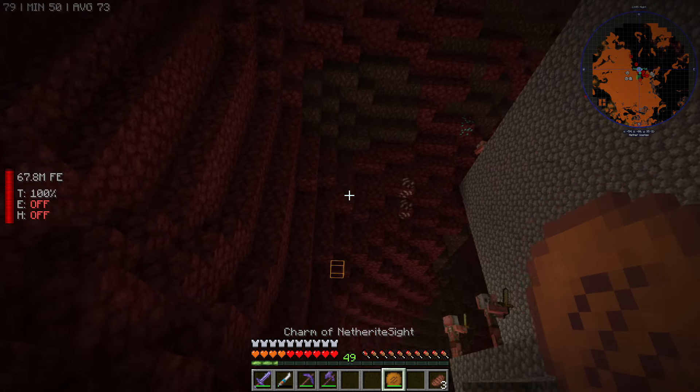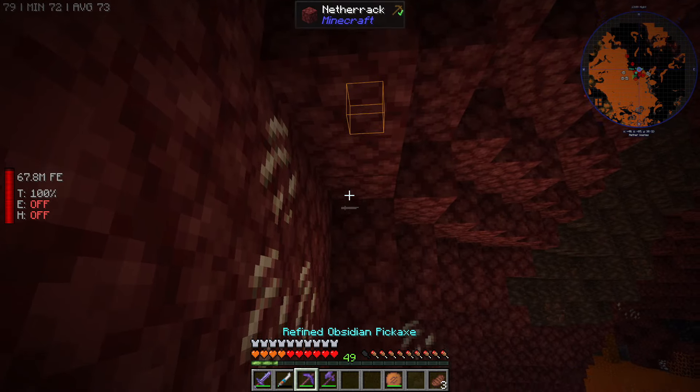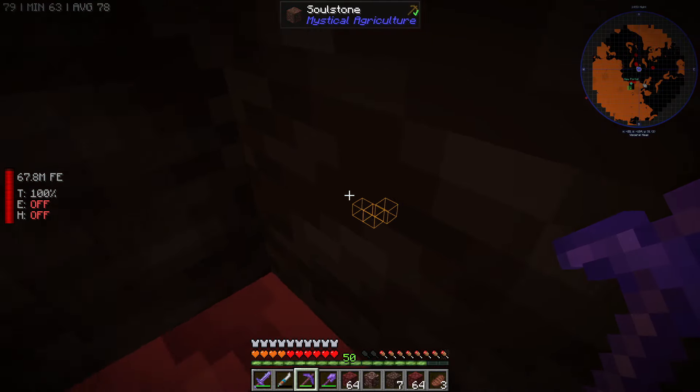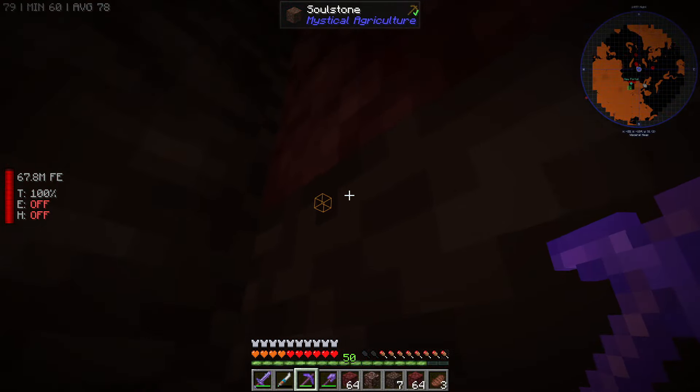Let's see if it works from right here. Yep, there we go. There's a piece right here, and the thing is I would probably never have found this piece if it wasn't for this charm. We found a little bit better spot — we got some right there, some right there, some right there and there, and a little bit up there.